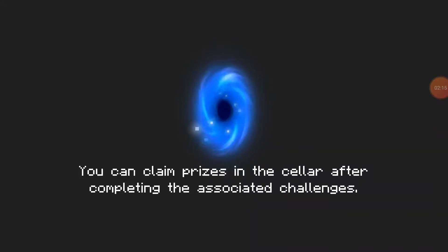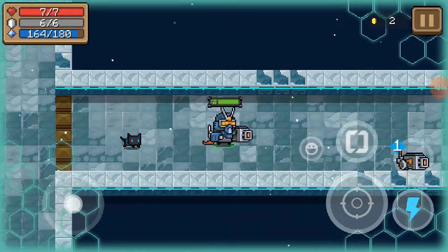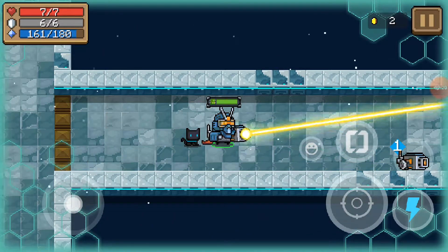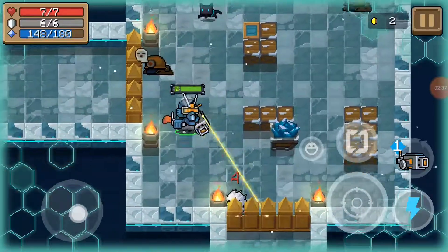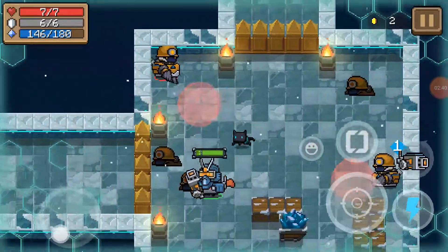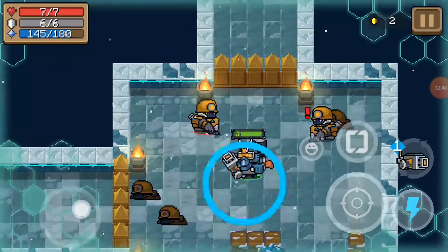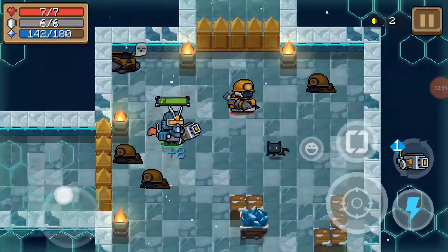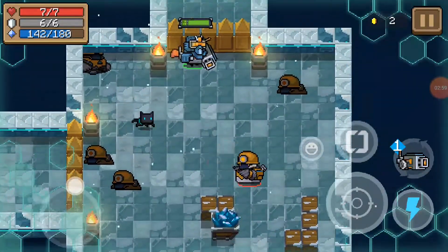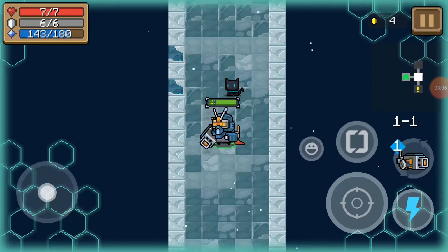Okay, in we go. So I'm spawning with this mech suit thing. What does the shockwave thing do? That's good damage. So it knocks back and it destroys the balls. This seems pretty good — at least we're starting strong.